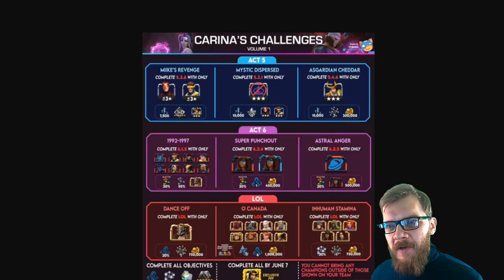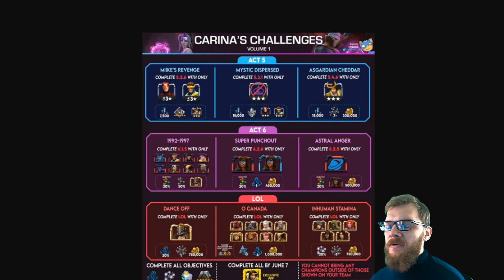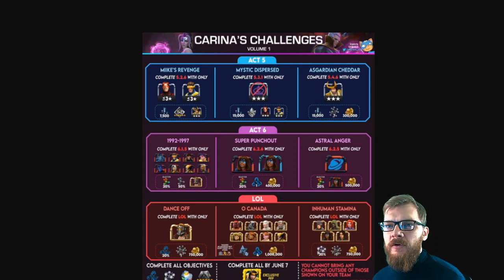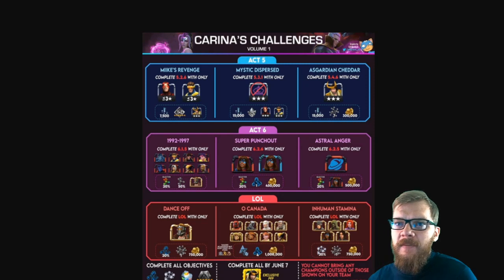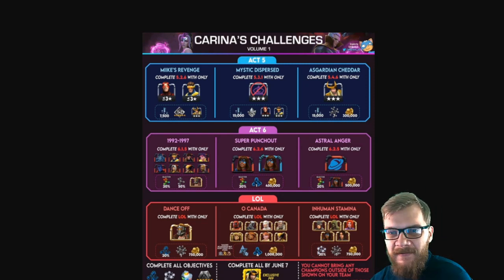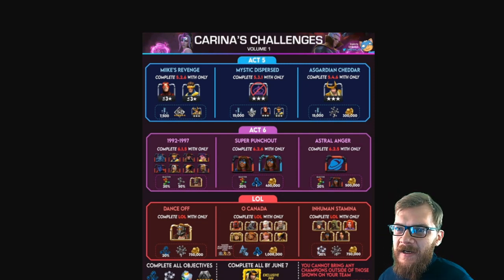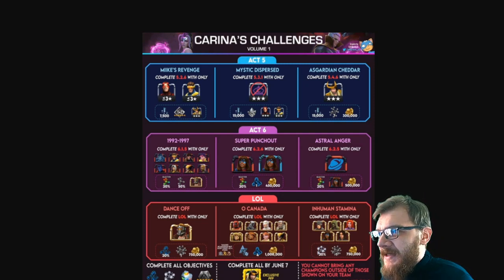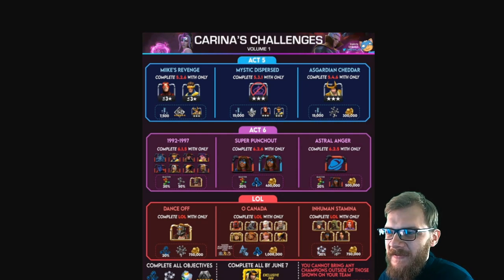Welcome back to the channel. After completing all of Karina's challenges, I promised guides on every single one of them. I'll start with the easier ones and move to the harder ones. Today we're talking about Mystic Dispersed, where you have to complete 5.31 without using any mystic champions, only bringing in your three-star champions. The rewards are three Tier 4 CC catalysts, three-star Cyclops both copies, and 15,000 six-star shards — probably the easiest 15,000 six-star shards you'll ever get.